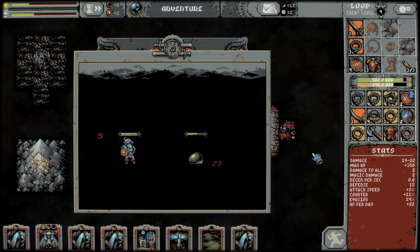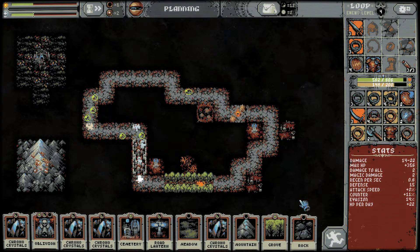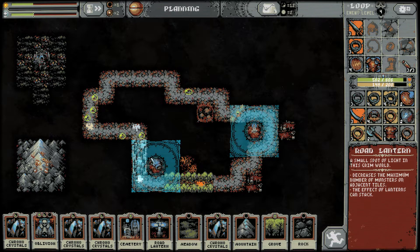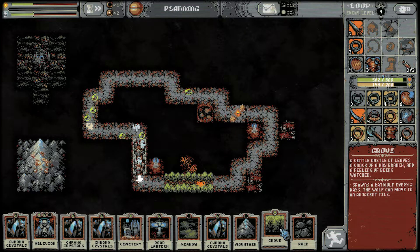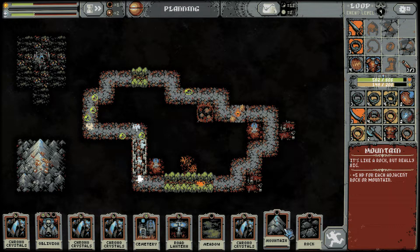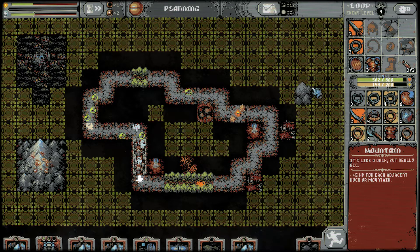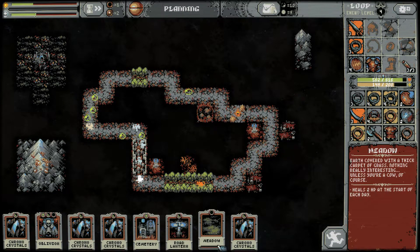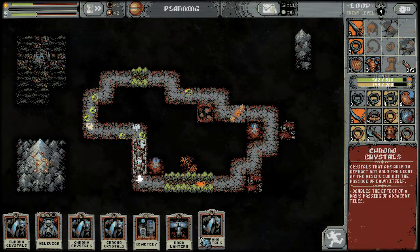We should definitely save a couple of those oblivion cards for emergency situations where we want to get rid of something we don't want. Another grove — so now I have to put another grove down. I'm no longer getting a benefit unless I put another blood grove on this side of the map. We can put it over here and start building up over here instead. We got meadow, we got rocks — do we start another mountain someplace else maybe? Let's start another mountain over here just for the bonuses.